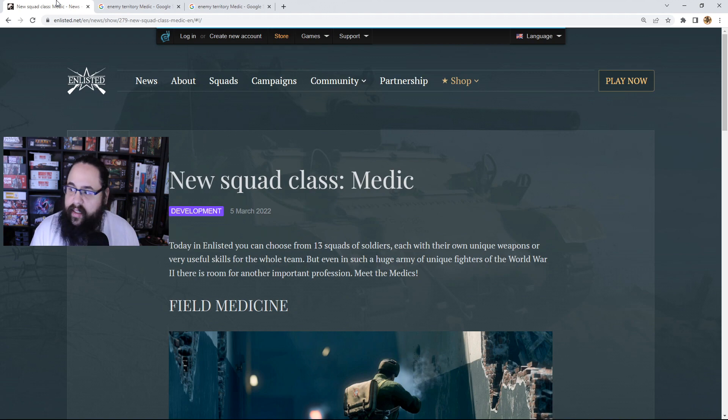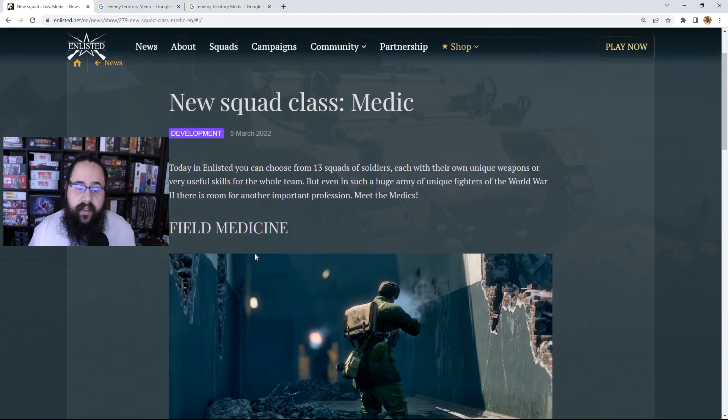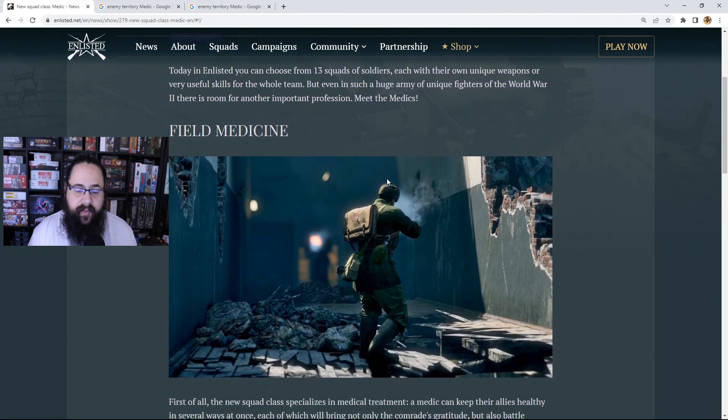With Enlisted I'm curious to see how they're going to implement that, so I'm pretty excited. Let's go through the news. New squad class — the medic. Today in Enlisted you can choose from 13 squads of soldiers, each with their own unique weapons or very useful skills for the whole team. But even in such a huge army of unique World War II fighters, there is room for another important profession — meet the medics.